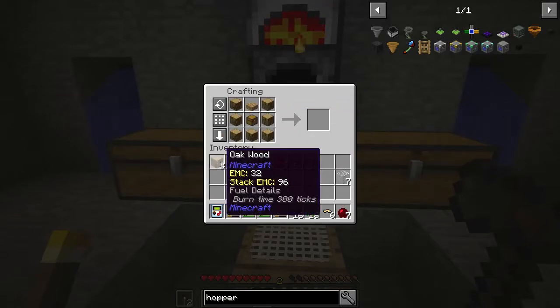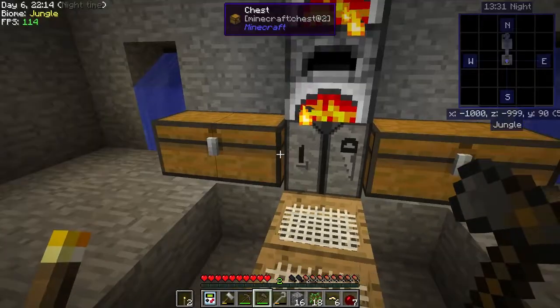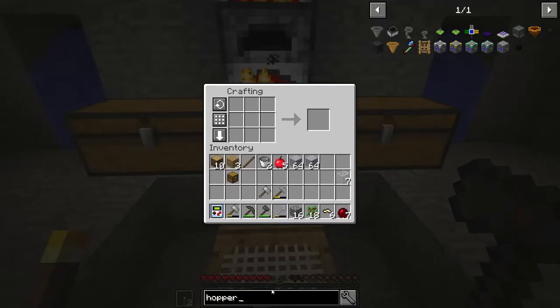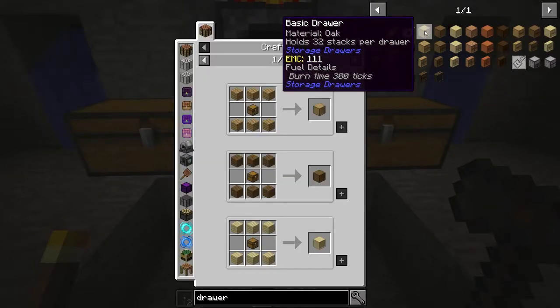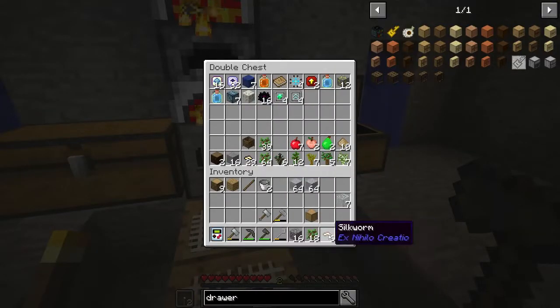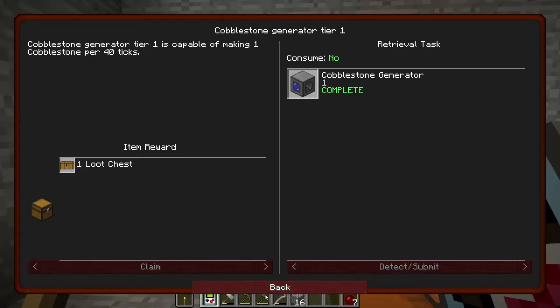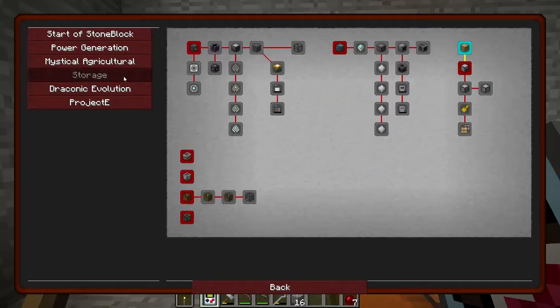I think we have enough wood to make a barrel. Do they have barrels in this? Please tell me they have barrels. Okay, storage drawers maybe? This is for a drawer - oh, that'll work. We can make a basic drawer that just takes six planks. This only holds 32 stacks instead of like the 64 that the barrel... oh, that's a quest! Maybe it's in the storage section - oh, there it is.